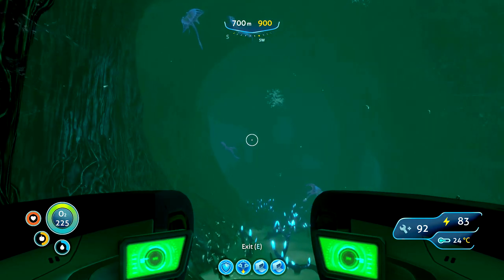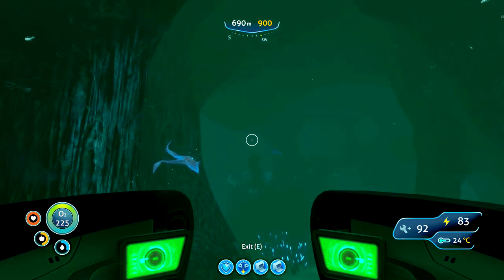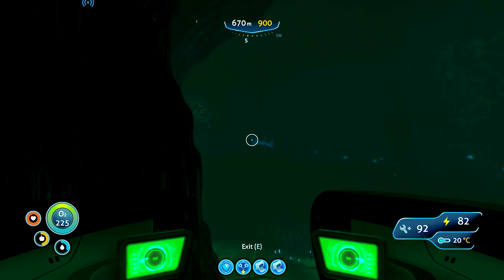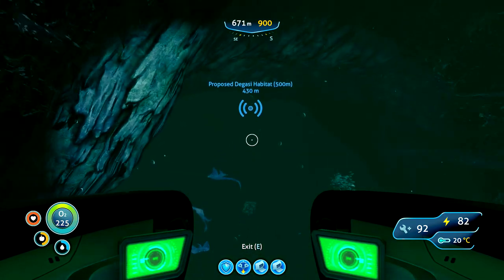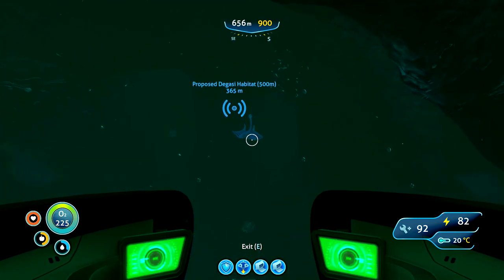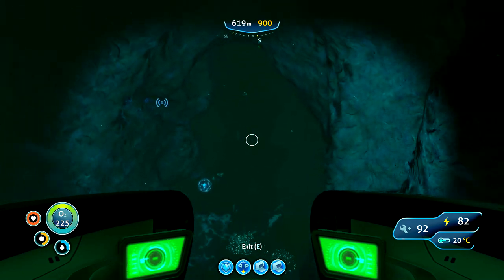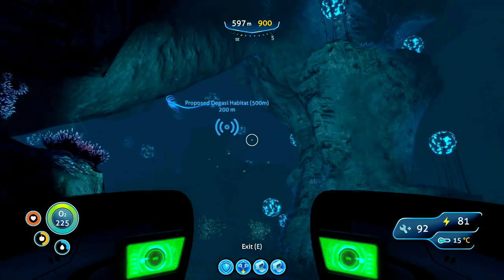I'm also going to build the Prawn Suit because I need to start mining and gathering some resources. I know there was a load of copper I could grab just in the mushroom forest beneath my habitat. We need to equip the Red Dwarf with everything we're going to need to come down here and effectively make it a mobile base. I could experiment with building a base near the great cove tree — I'd like to do that at some point, maybe as a bonus. I just think it'd be a cool place to build.